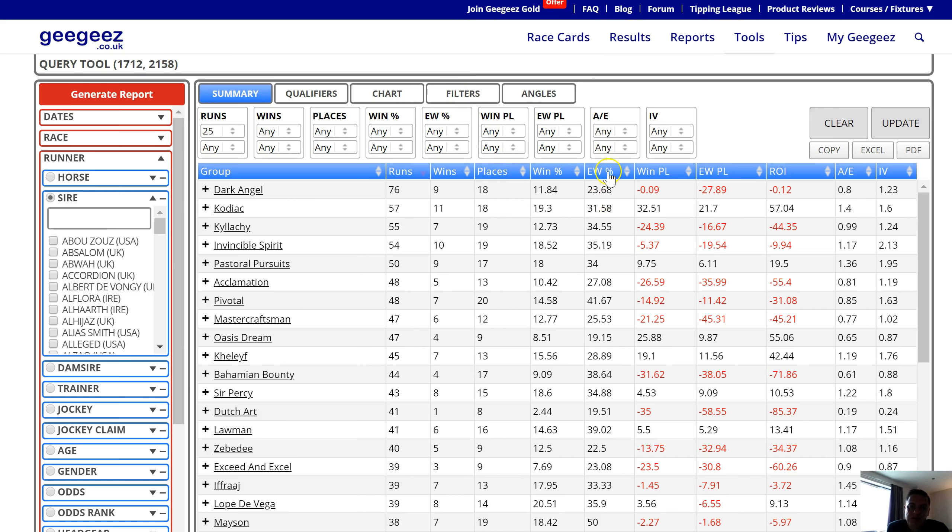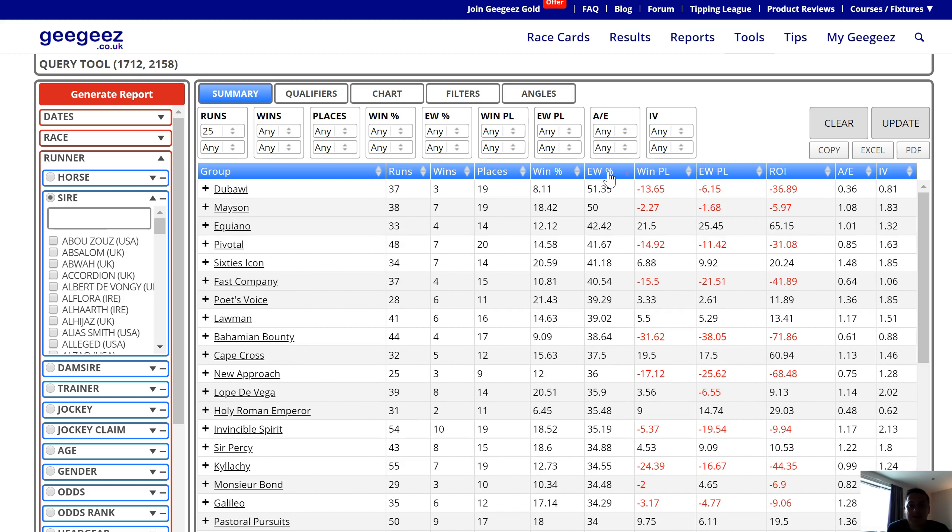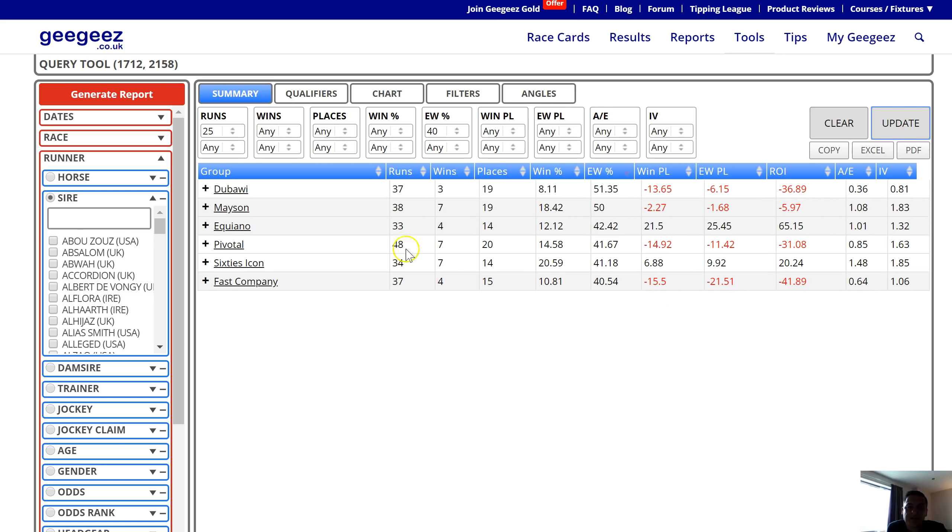What I want to do is sort by each-way percent, because it gives you a bit more data and is a slightly more reliable measure than wins only. For example, Dubawi has more than a 50% place rate but actually a very low win rate — probably just variance. I'd still want Dubawi in my corner, and I'd certainly want Masons. I'm going to set the each-way percent bar at 40, click Update, and now we've got a shortlist of just six sires: Dubawi, Mason, Equiano, Pivotal, Sixties Icon, and Fast Company.